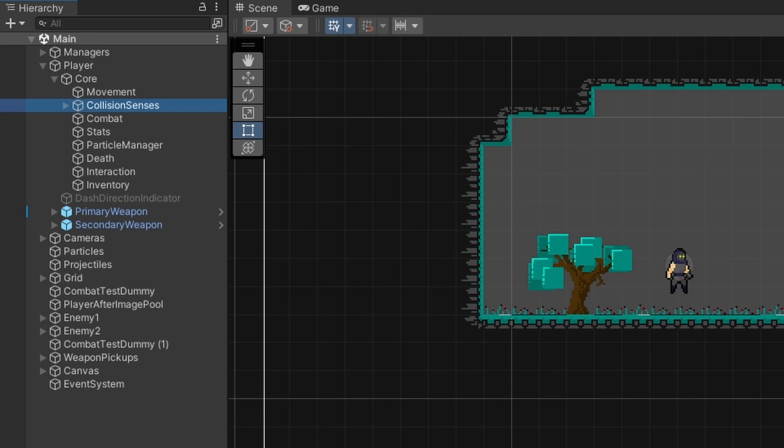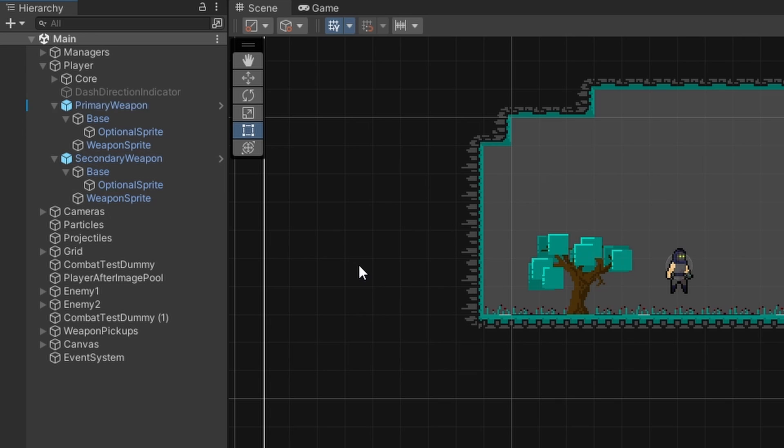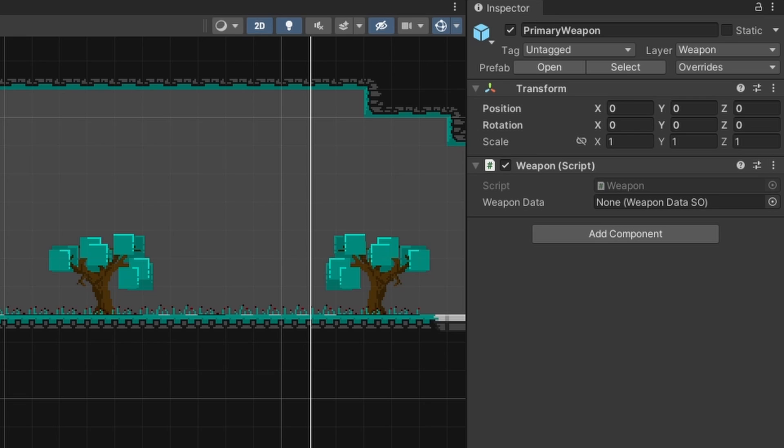Now let's talk about the weapon system. In the scene, the weapon takes the form of four game objects. For this series we're going to have both a primary and secondary weapon for our player, so there are two sets of these four game objects. The root game object holds the weapon script, which is how the weapon and player controller communicate — this is what our player attack state interacts with. When the player attack state enters, it tells the weapon to start its attack, and when the weapon finishes, it informs the attack state that it is done and the player can transition back to the appropriate state.